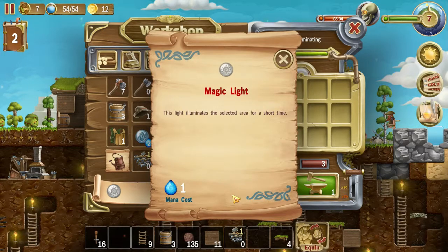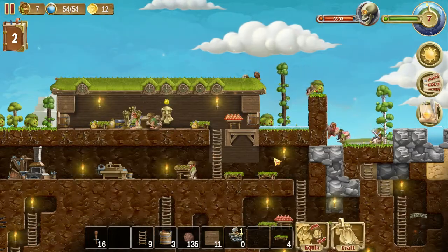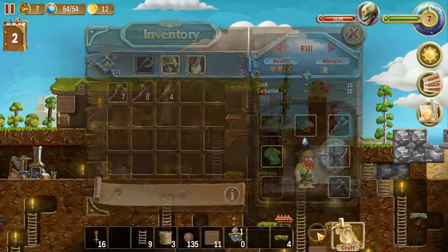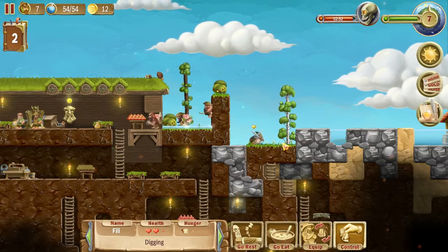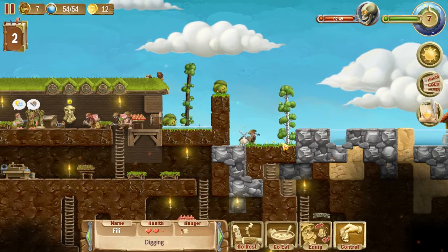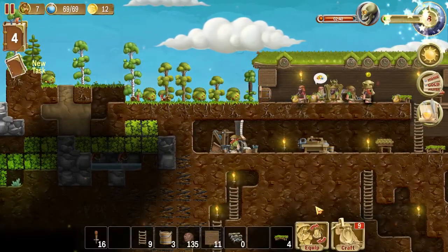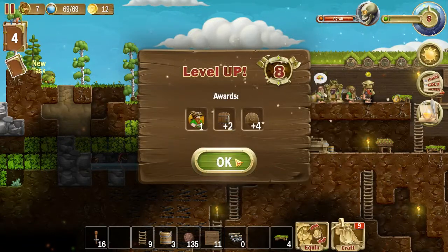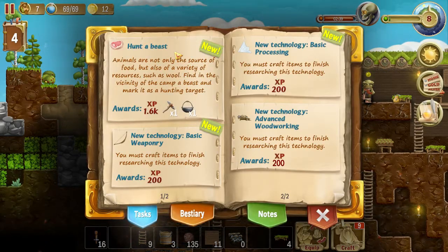How do I use spells? I need to go back to making these. Is that what you're doing, sir? You're the carpenter. Yeah, where do you think you're going, sheep? I need your wool. Thanks. Come on, they're almost done. Yay! Oh, I have new things. And another dwarf. New task — hunt a beast. Animals are not only a source of food, they also have a variety of resources, such as wool. Find in the vicinity of the camp a beast and mark it as a hunting target. Plus one population growth.